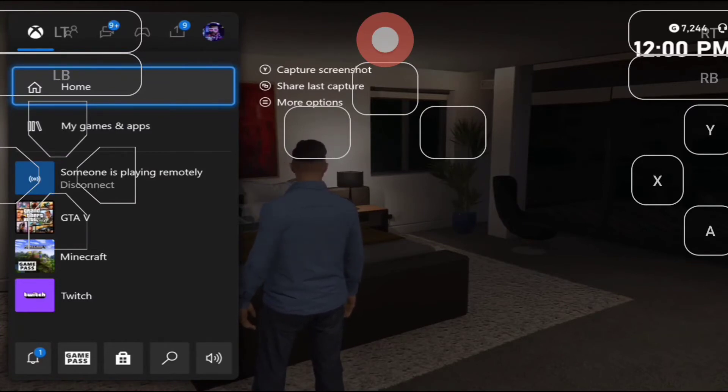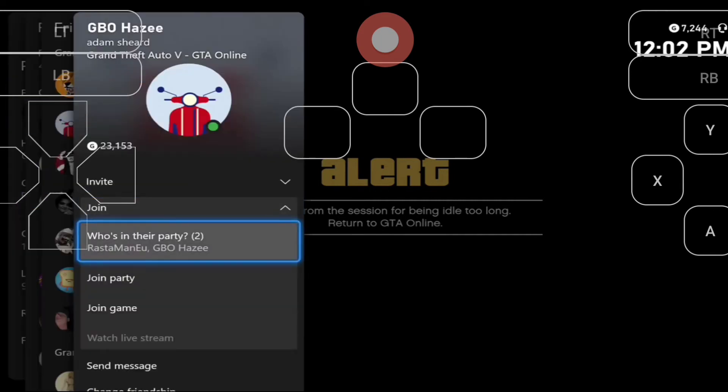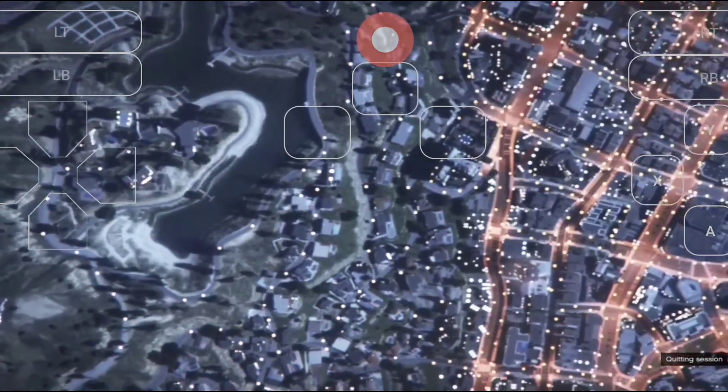As you can see, I've waited for a while and I have successfully triggered the alert 'kicked from session.' Now we're going to activate the no-kick glitch. Go to your profile, click 'Join,' then 'Join Game,' and click B on both alerts.